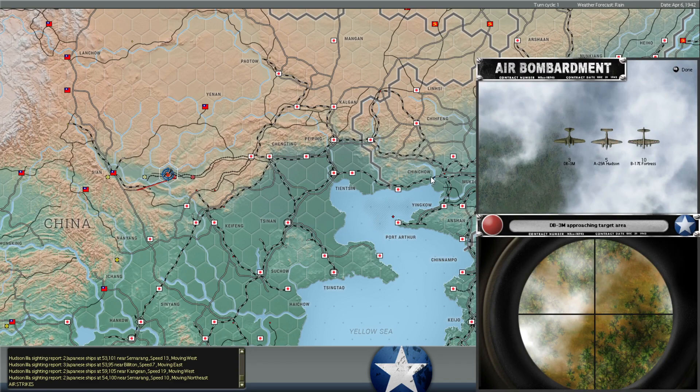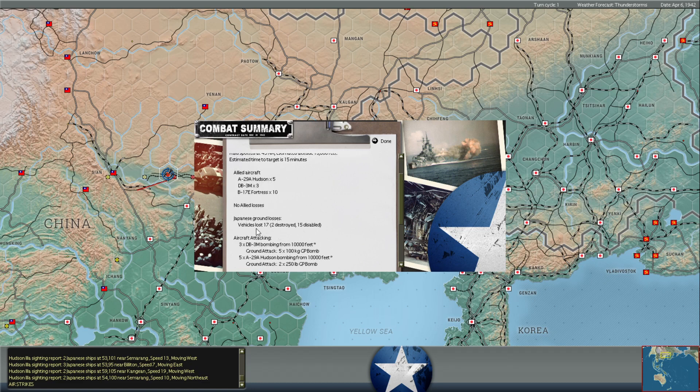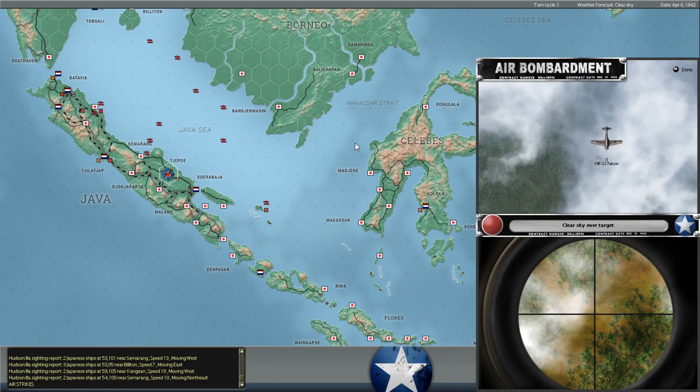Here's our first bombing raid here in China. We've got 10 B-17s, 5 A-29 Hudsons that we also moved in from Burma, and 3 DB-3Ms. We did a considerable amount of damage. The Japanese have over 1,000 vehicles, so it's not like we damaged a huge percentage of their troops, but these troops east of Cyan had 17 vehicles lost, two of them destroyed, 15 disabled, so that should slow them down. I'm assuming that's enough to force the formation into combat formation rather than move.